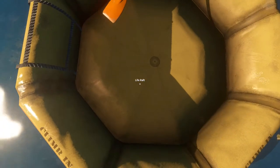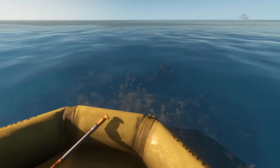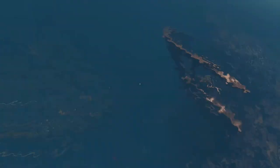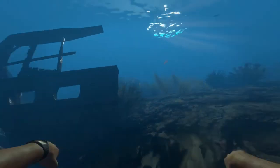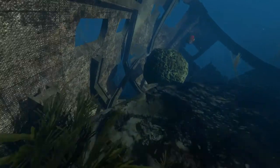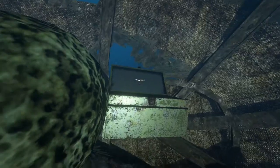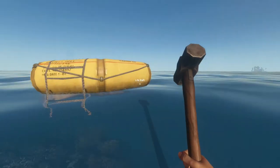So the first thing I'm going to do is hop out and check out this wreck right under me, because these wrecks will often have something to loot near them. Let's go down here and swim around. Yes, there's a toolbox — excellent. A hammer — awesome. So we've got a hammer. This is really good.